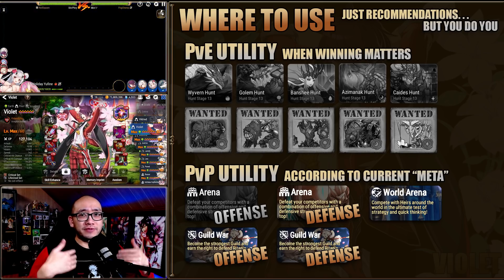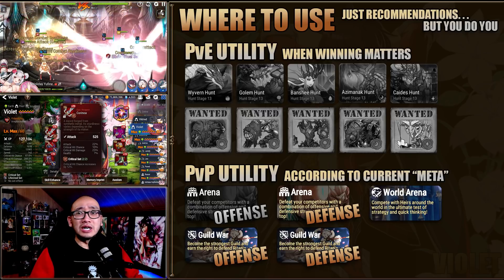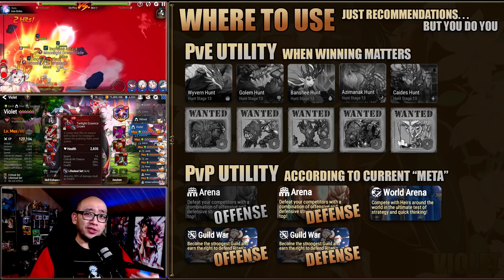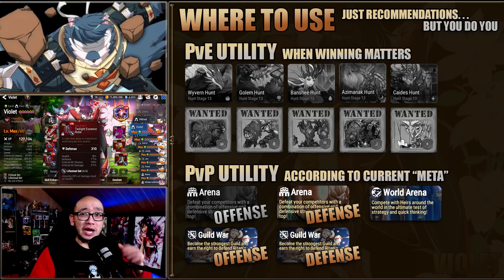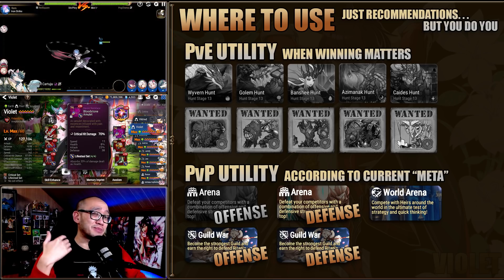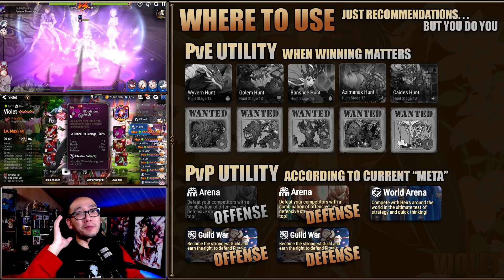In arena defense, he helps prevent cleaves but also makes the opponent think twice about using an ice hero — same with Guild War defense. Then in offense, if you see an ice hero on the defense, you can easily exploit them by throwing a Violet into the mix. World arena is self-explanatory — I'm sure anyone who's done RTA at some point has experienced a 1v4 by the RNG god himself. So now you want to know how do I build my own 1v4 monster?